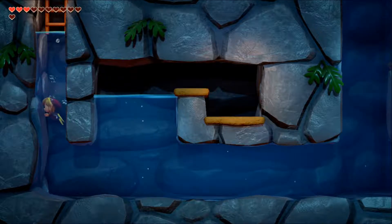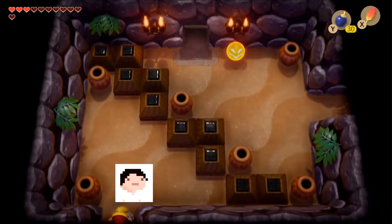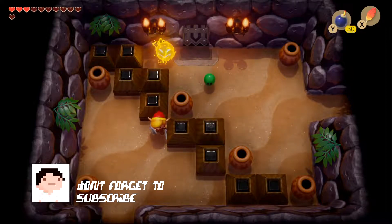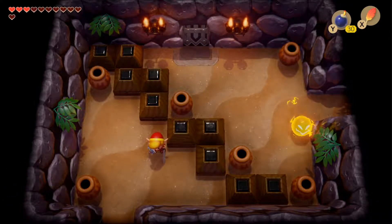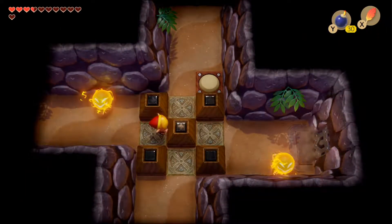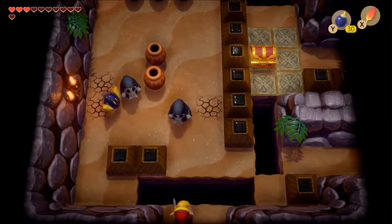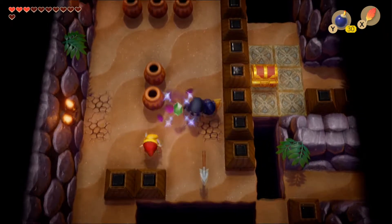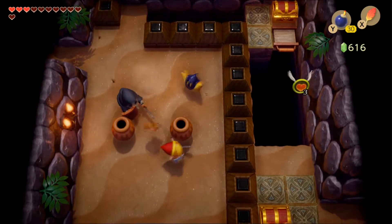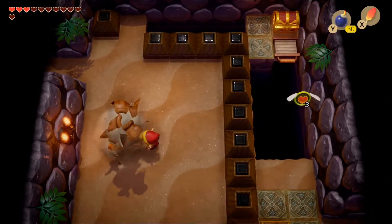Unfortunately, once we get to the other side of the underwater section there's nothing we can do there until we get the grappling hook, so we head back. Emerging on one side of the room we see a green zole, but pots are blocking the blocks we need to move. After backtracking to the intersection with the two sparks and resetting the puzzle, we push the button to open the door and head up into a really long room full of stalfos and a flying star.